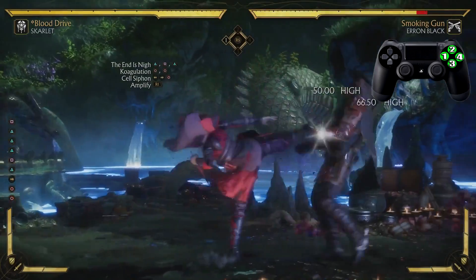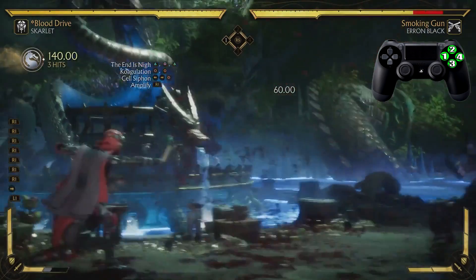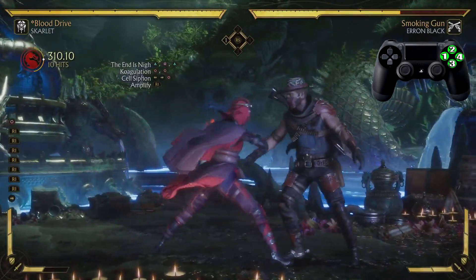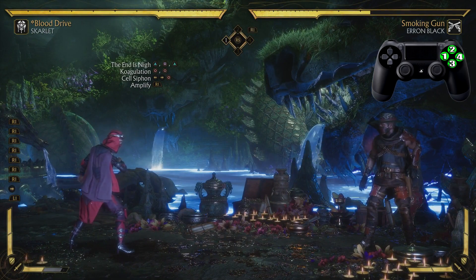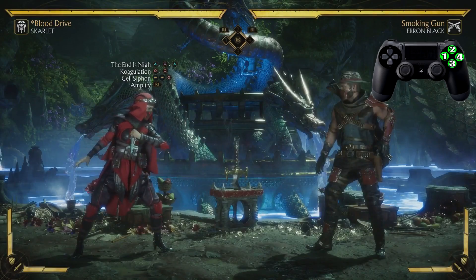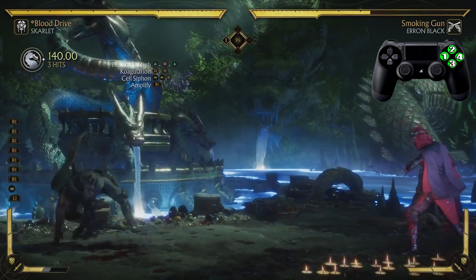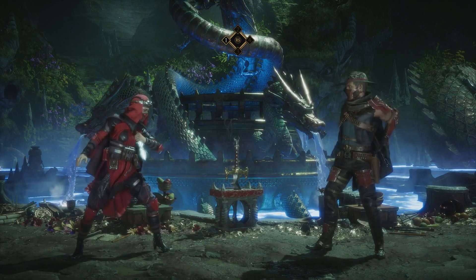Don't forget to do the Ensis Now two times, into the coagulation, and end it off with the Soul Siphon — or end it with a grab to get that extra damage. Now obviously the grab doesn't combo, but since you're bringing your opponent all the way in like that, you might as well get one out. Easy peasy — and that is it for this Skarlet combo tutorial.